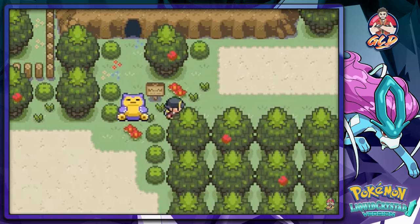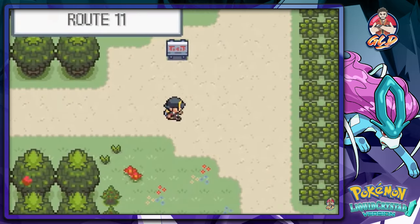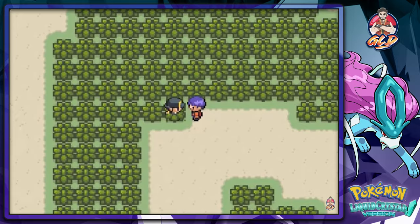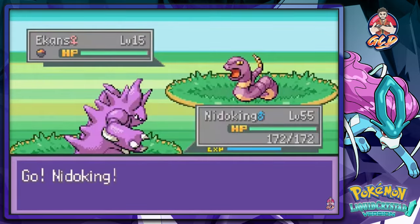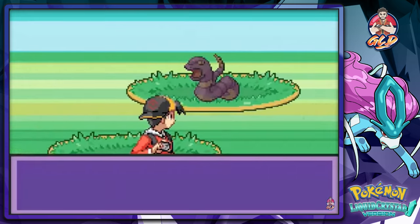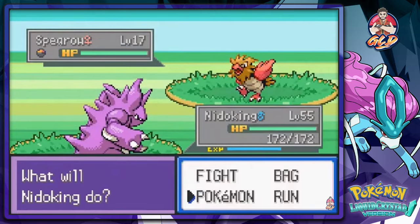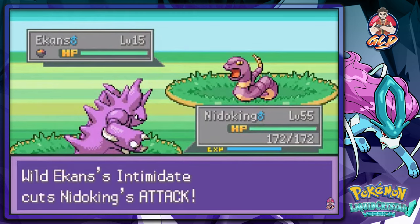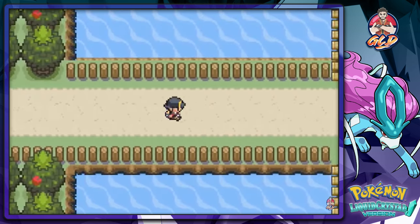We've already accomplished something going through Route 11. Let's check out what kind of Pokemon you can find here — you can find Ekans. Any rare Pokemon? No, just Ekans. They should call this Snake Way or something. Okay, a lot of Ekans — never mind. Let's go back to Route 12 and continue our battling.